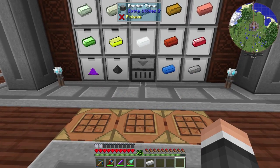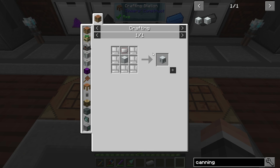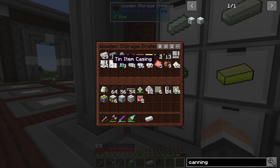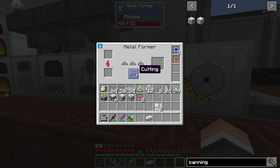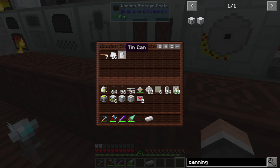We're going to need the canning machine, so let's make that really quick. Canning machine — not that one, that's the one we made yesterday. We want this one — the tin canning machine. It's not actually called the tin canning machine; I called it that because you've got to use tin cans to make it. We just put tin item casing in here on extruding and you'll get your cans.